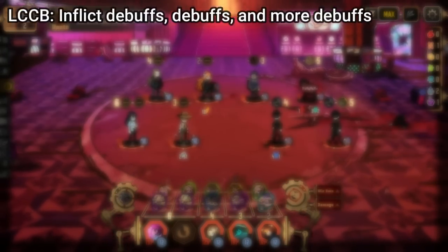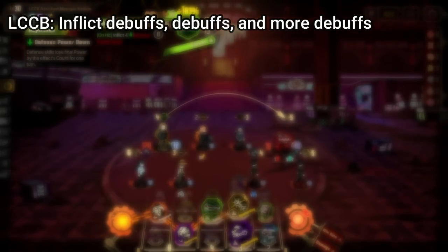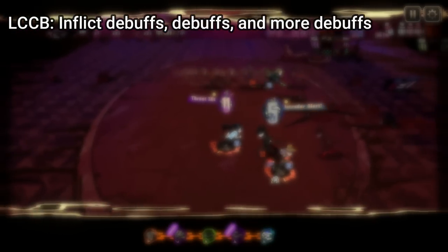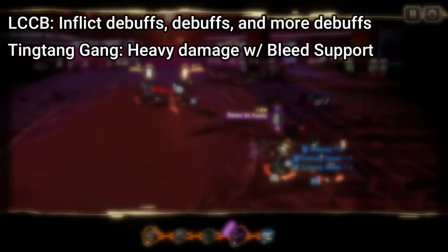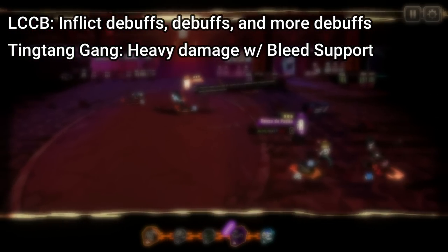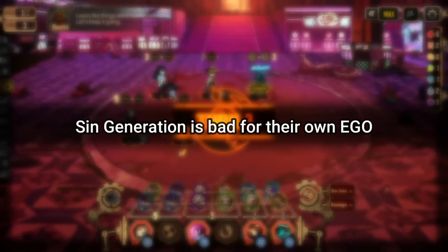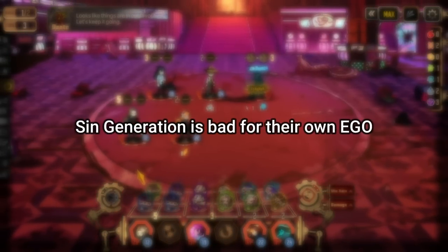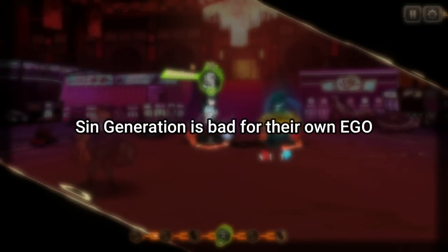Since these IDs technically come from three different factions, they don't necessarily synergize with each other. The LCCB faction IDs focus on inflicting large amounts of debuffs, though not necessarily the same type, with Paralysis being the only throughline. The Ting Tang Gang ID deals very heavy damage with bleed synergy, despite not having much bleed infliction. The Los Mariachis ID focuses on tanking using their powerful evade skill. These IDs also struggle with fueling their own ego, with one exception, and finding uses for them will heavily depend on what ego you want to fuel on other characters.